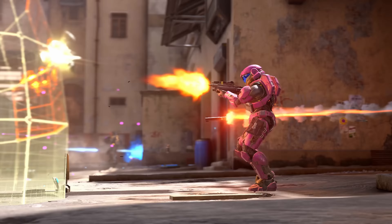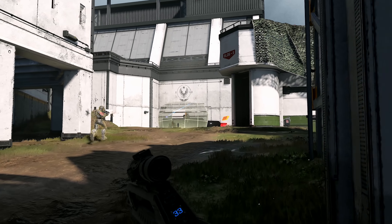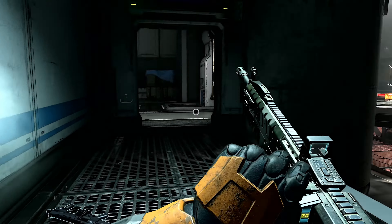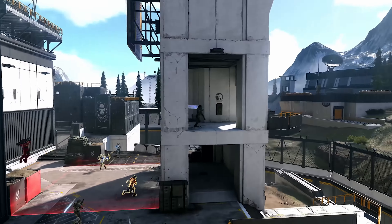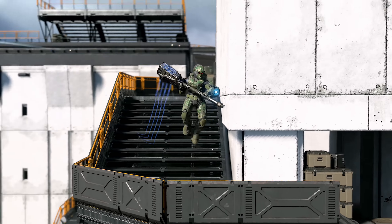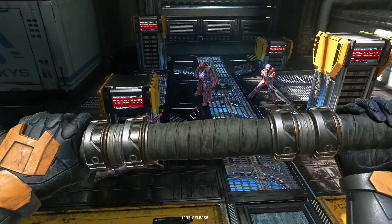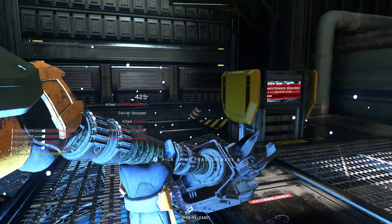We were shown a few new use items to go along with the previously shown grapple shot and dropwall. First up was the threat detector, which puts out a pulse to show where enemies are even behind walls. The second was a personal deflector shield called the repulsor, which serves two purposes: it can knock back enemy attacks, and secondly, you can aim it at the ground and use it to achieve a much higher jump than normal, like a rocket jump.